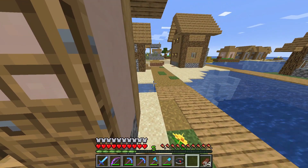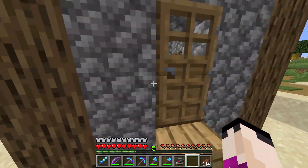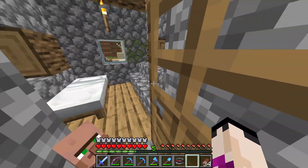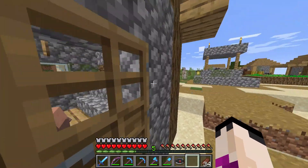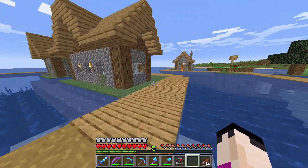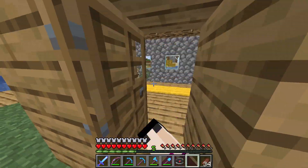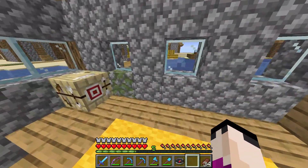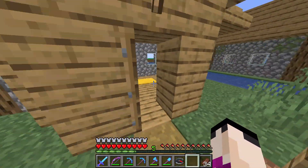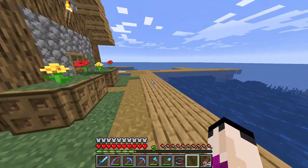I should take that bow out of my hand — I don't want to accidentally shoot a villager. Oh hi there, little dude. Okay, you control the door, you can do it by yourself. Oh, I like these houses. A Fletcher workstation!